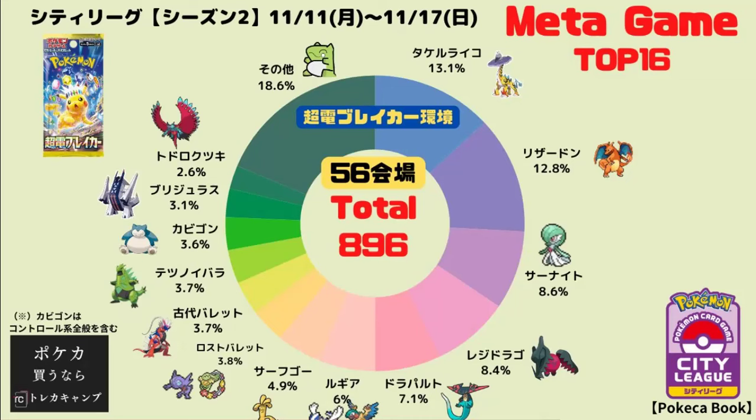Arctovolteon is definitely seeing people focus on the Daichi build with Starmie and a blower removing Tool cards, helping in the Raging Bolt matchup. You use Starmie for two pings then guarantee the knockout with Arctovolteon's attack, which can hit 300 HP targets. Ancient Box is doing incredibly well too — the new Cramorant doing 180 damage after turn two from constantly using Ancient attacks is really strong. We also have some control archetypes like Iron Thorns doing well, though Lugia is still a threat and lots of decks don't run many switch cards.